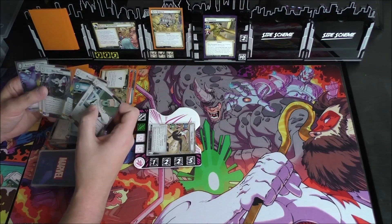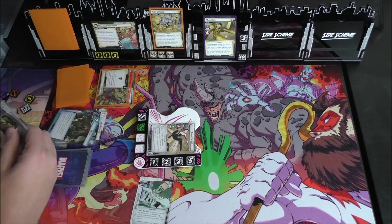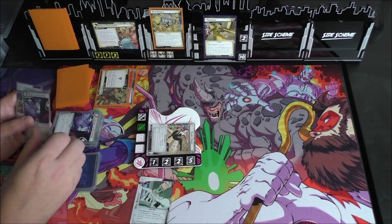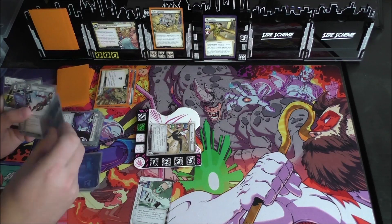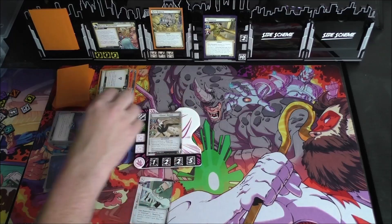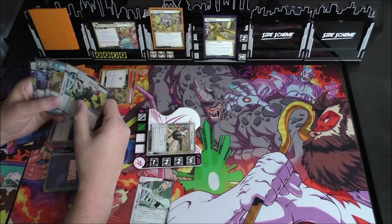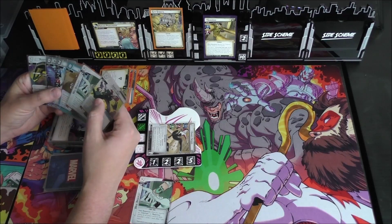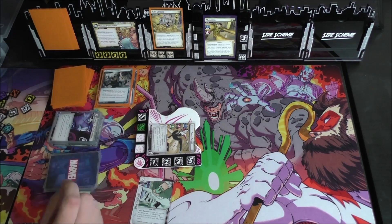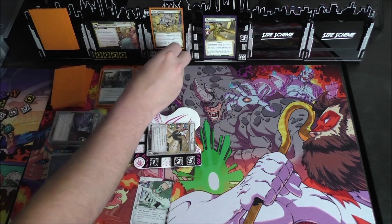We're going to throw a Web Binding and Phantom Flip down to play Web Racelet. We'll toss a Moxie and play Assess the Situation. We're going to hold Phantom Flip in hand because we need to draw up to six. Ghost Spider is ready, one threat going on the main, Sandman attacks us and we will defend. He attacks for three, four, five — so we still take two damage, which means Surging Sands is going to go off for six.